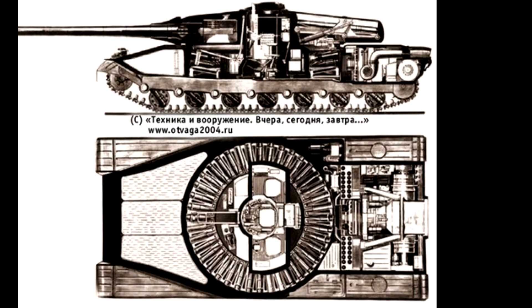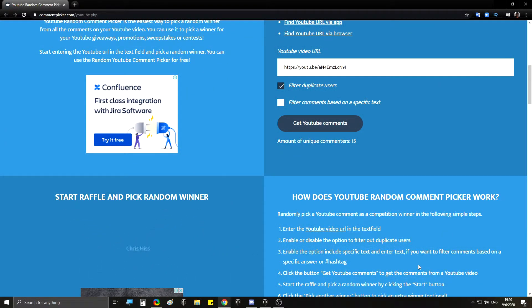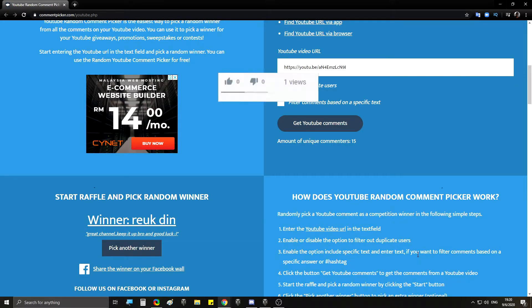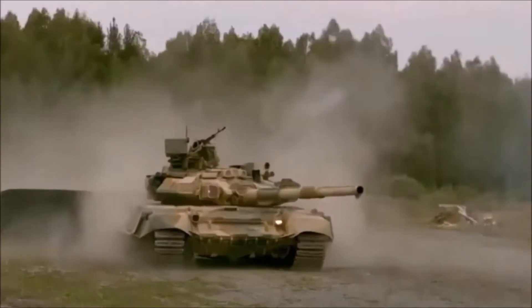We're going to pick a winner right now from last week's CAX giveaway. I've got one tank to give away — it's a Centurion Action X. I could have kept it for myself but I decided to give it to you guys. The winner is Ryok Dain — please get in touch with me and we'll figure out how to get the tank to you. Thanks for watching, remember to smash the like button, and I'll see you on the next one.